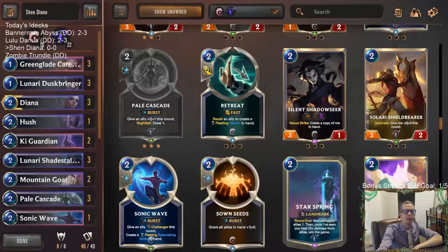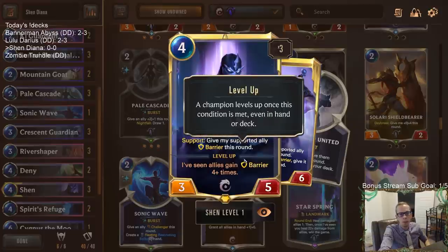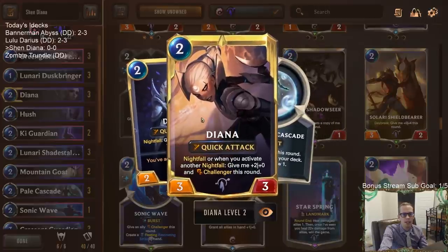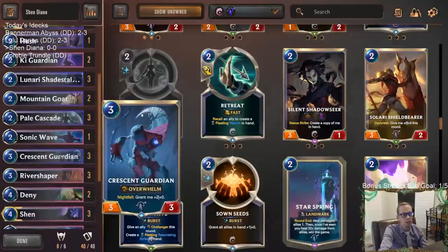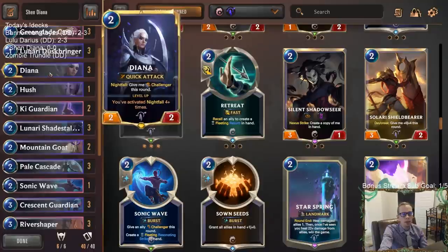Welcome everybody on Twitch chat and YouTube. Today we're playing Shen and Diana — a different combination here, getting some more Ionia decks in. Shen is going to support and give our allies Barrier, combining that with Diana who has Quick Attack and Challenger. So we don't always need both Quick Attack and Challenger Barrier, but we're combining all these good Targon cards and Targon spells with Ionia.